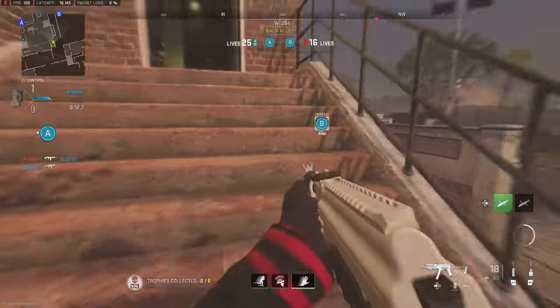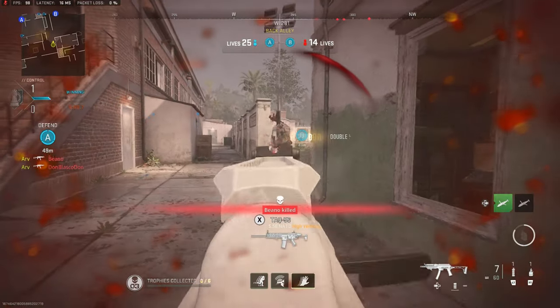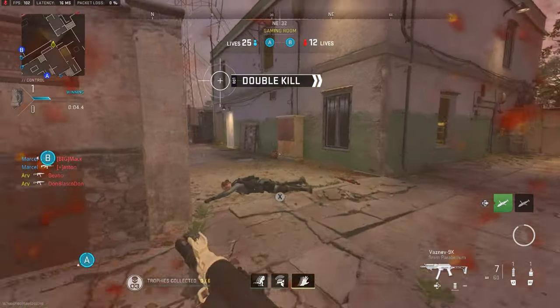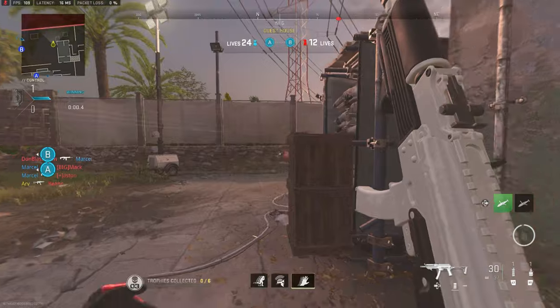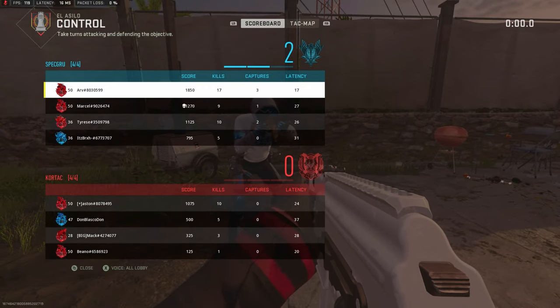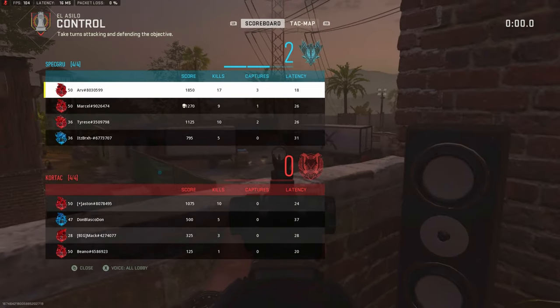We see this guy is one shot — jump out, get the wide angle, take him out, go prone double jump, and just like that a fantastic two-piece to close out the round. My teammate Marcel gets another two-piece, and we win the round only losing five lives. One of the best rounds of Control I've ever witnessed. Shout out to my opponent with his one kill.